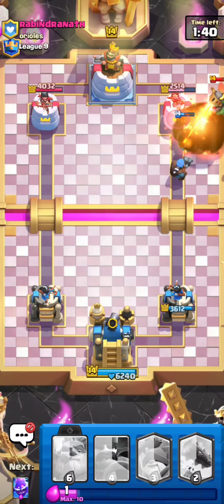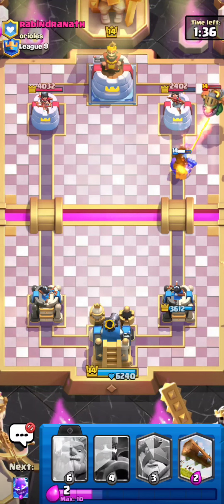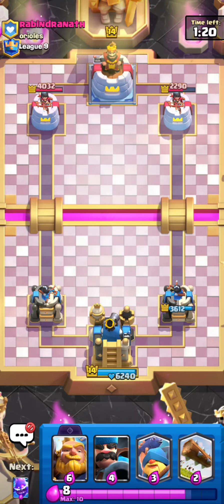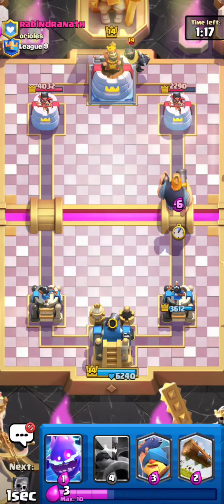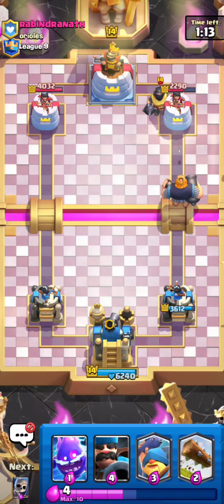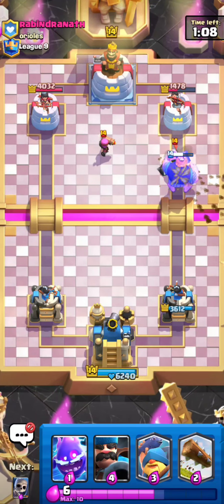I took a Fireball on top of that Inferno Dragon, but he can't really punish me — we're both on the same amount of Elixir essentially so he can't capitalize. Just resetting here, seeing what he wants to do. He's going for a Mega Knight in the back — I'll go for a Royal Giant. This may look like an interesting play, running a Royal Giant into a Mega Knight, but it's honestly not that bad because I do have King Activation.